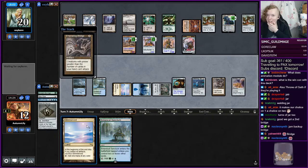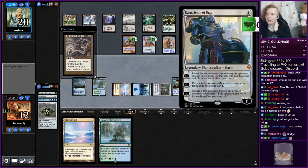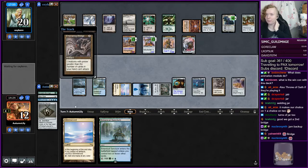We got the second bridge, but turning off the Jar makes us a lot more vulnerable to Nature's Claim. This is terrifying. They're drawing close to three cards a turn because of this Karn. This Karn is looking really impressive.